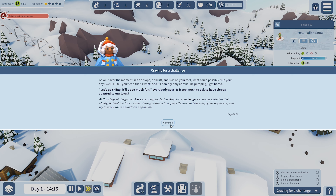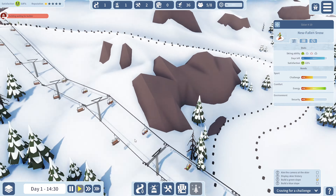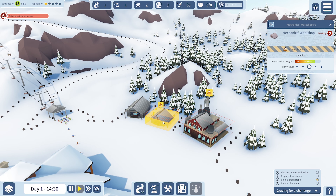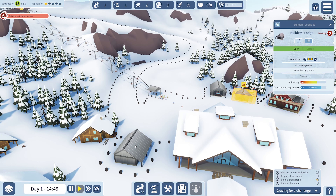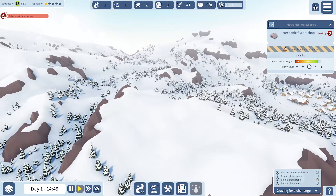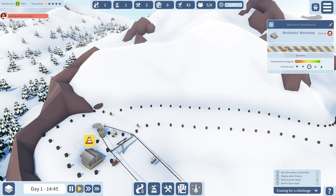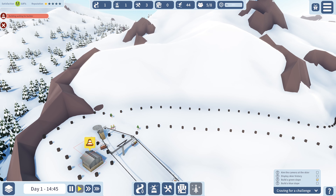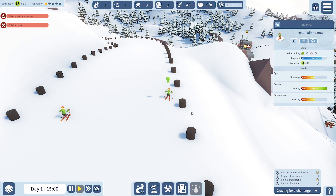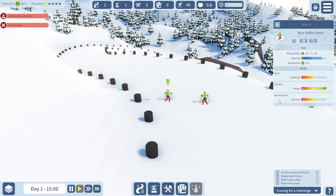The skiers say it's too much to ask to have slopes adapted to their level, so we need to build a green slope — we've done that — and now we need a blue slope. Let's click on a skier. She's skiing down — hopefully she doesn't crash. She's at 68% satisfaction, so she's happy. The challenge is going up a bit.